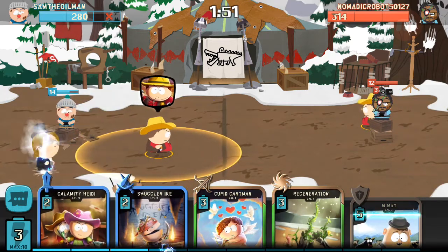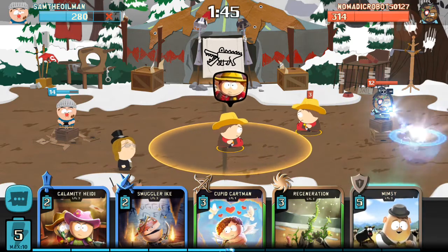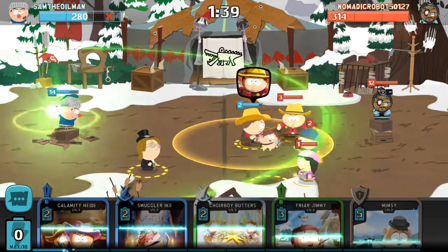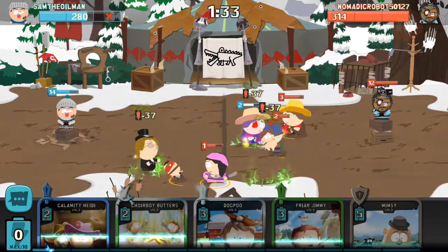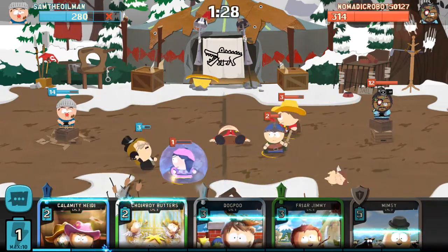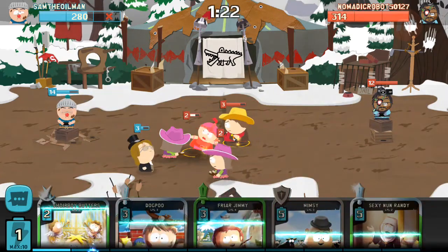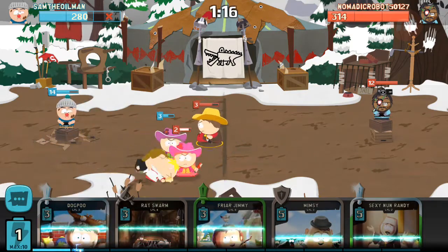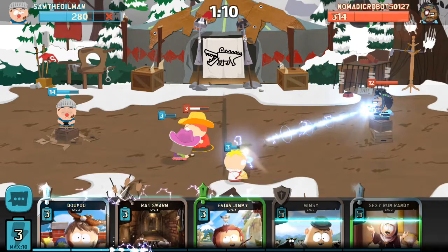There's Nathan back here. We want to keep Cupid Cartman away from his Cartman, so let's get Cupid Cartman down over here, and let's do Regen. Use my abilities too. We need some Ike to take out Wendy. Boom — and Wendy's gone invincible just in time. But the invincible died just in time, and he actually pulled out of that incredibly well. So he's got me again.